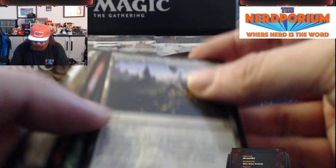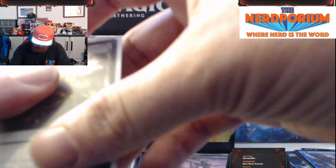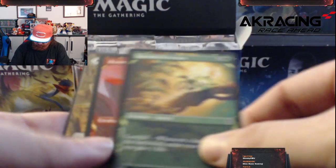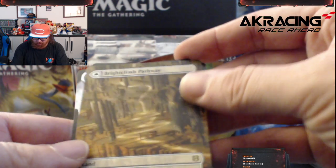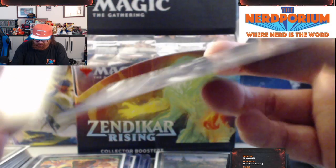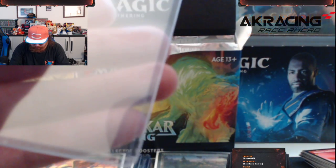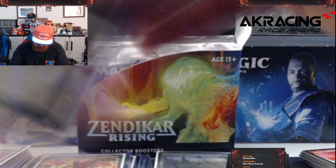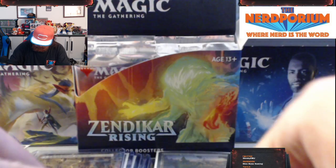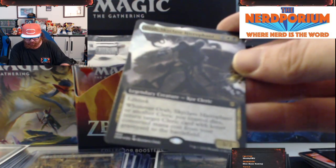Let's drop the token. Riptide Cleric, Umara, and we got a Borderless Drana! Alright, now we're cooking! We got a Foil Crawling Barrens — not bad. And the Borderless Showcase Brightclimb Pathway! Oh man, that is so beautiful and that's getting a top loader because these are my favorite lands. Then Foil Dreadworm and a Foil Borderless Skyclave Hierophant.